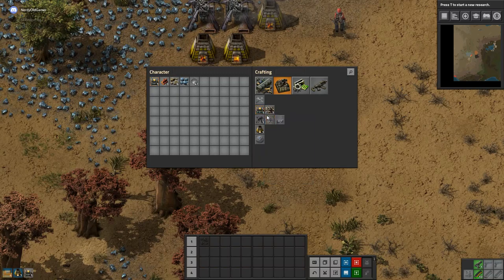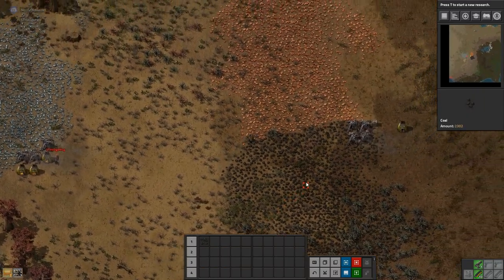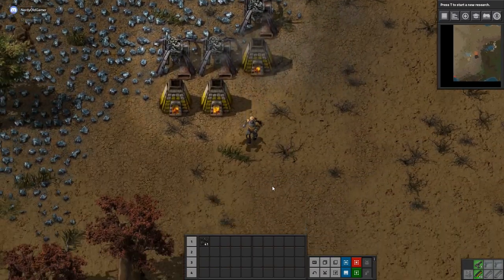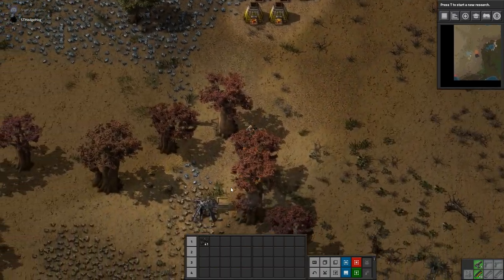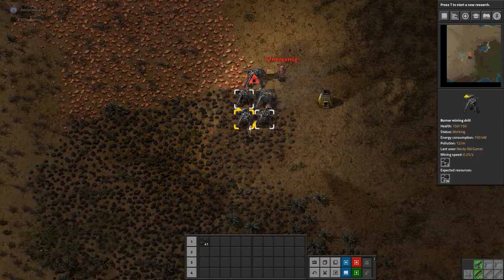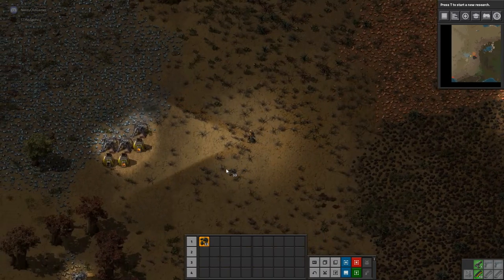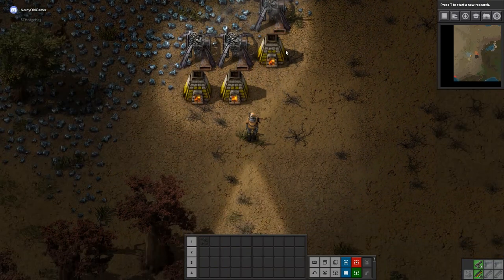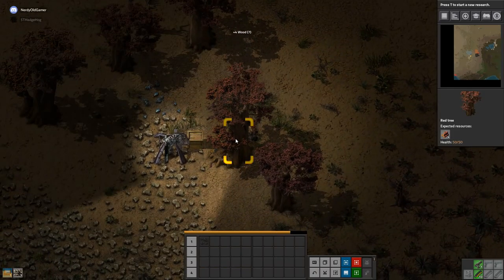They stole all the iron — sorry about that. Will you start making some belts and stuff? Yes. Not that we need copper yet, but I'm just going to set up a burner for copper so it's going. Good idea — I just remembered we didn't have copper going yet.